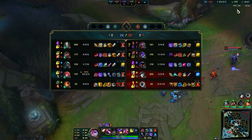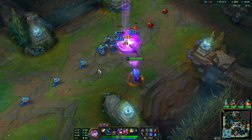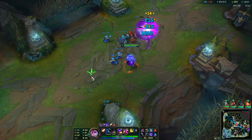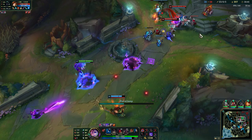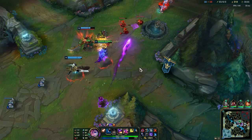We need Senna to come - we need all of them to come. I can't do it alone - I need teammates around me. It is more risky for me because they have a Kha'Zix and a Shaco. That's good, they might have forced him to back off. He lives so Senna can heal him up.